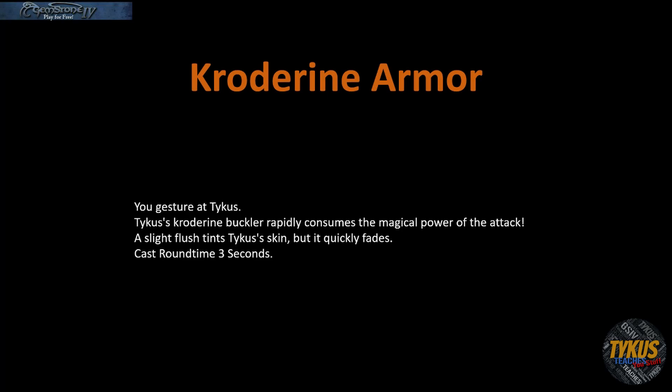When Crotarine Armor flares, the caster will see this message and the wearer will see something very similar: 'You gesture at Tychus. Tychus' Crotarine Buckler rapidly consumes the magical power of the attack,' and then you will see the failed warding message of whatever spell you're casting — in this case the empath spell 1101. This seems to happen either before the CSTD equation happens or it overrides that equation, but you will not see the actual equation when your armor flares. It hides that whole equation messaging and just gives you this absorption flare message.